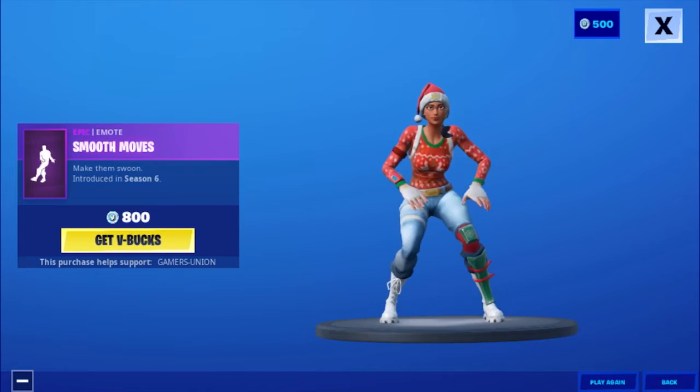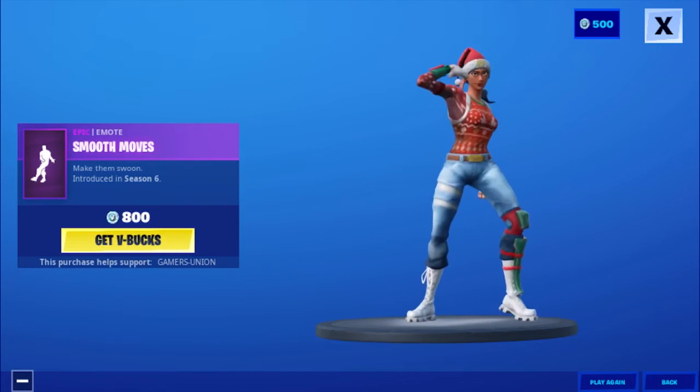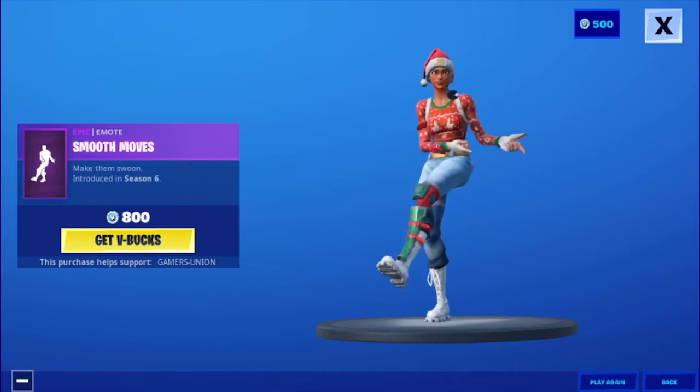Then we have the Epic Emote Smooth Moves — Make Them Swoon — introduced in Season 6, for 800 V-Bucks.